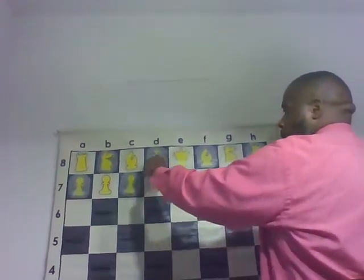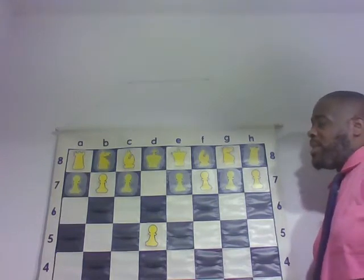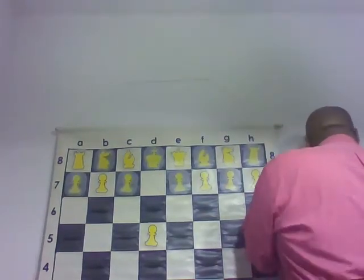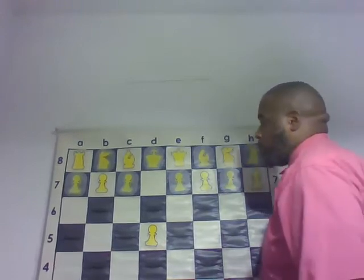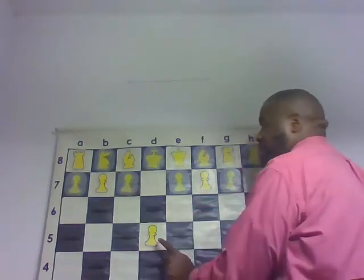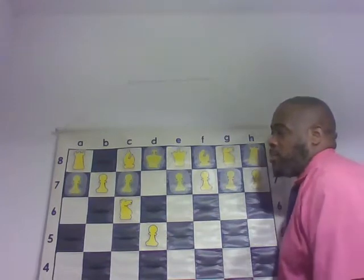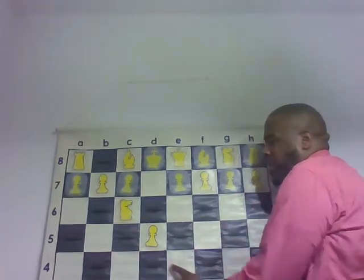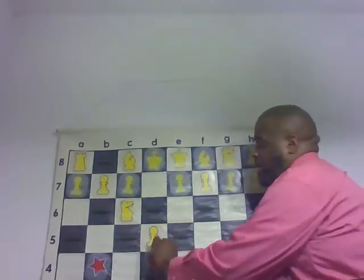First move: king's pawn up two spaces. This gets the queen file open and gets this bishop open — and it fights for the center. So you're developing two pieces and fighting for the center. Next, we're going to take this knight and move it to C6. Now this knight is developed because it is not trapped back here. It is open, controlling some areas in the center. This knight is now controlling this square and this square on their side.